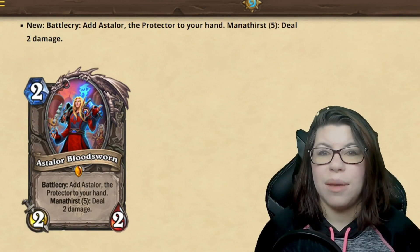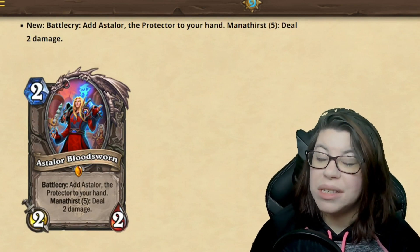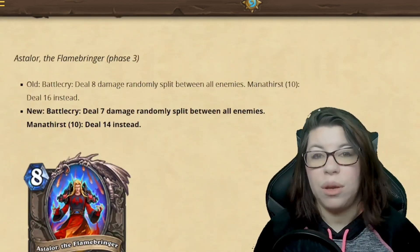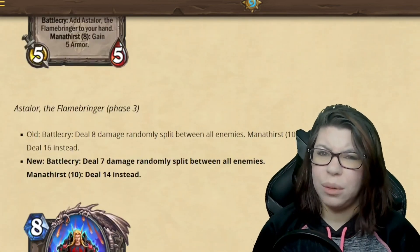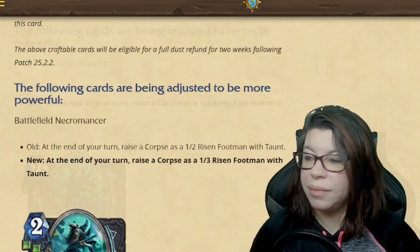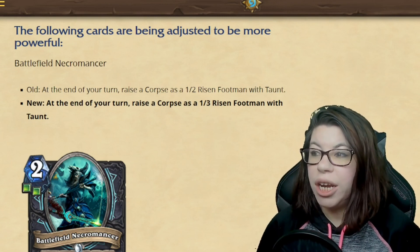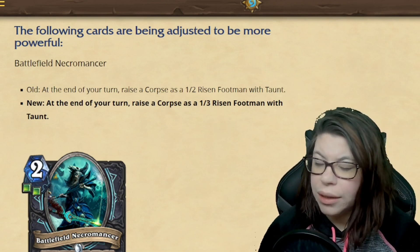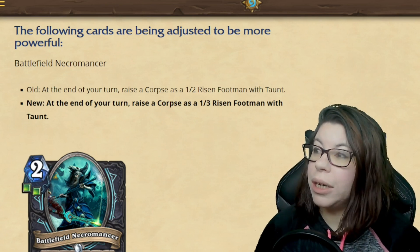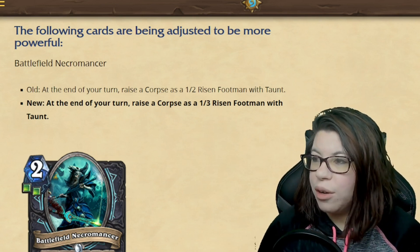I'm kind of interested that they actually changed the Mana Thirst of the first two phases. I was thinking maybe they would just increase the cost of the first step, and I did suspect the damage would get decreased a little bit — but pretty interesting change. Now for the buffs, they're making quite a few changes. We'll go through these fairly quickly, and some of them are going to be kind of similar.